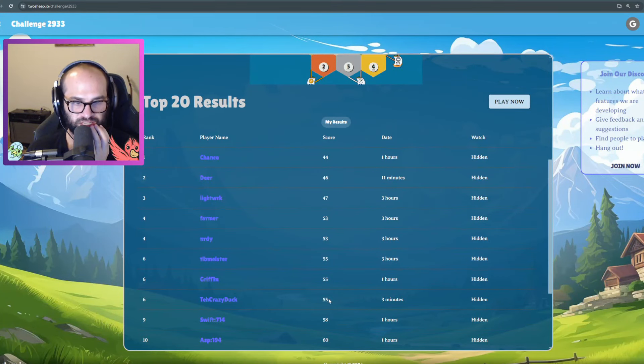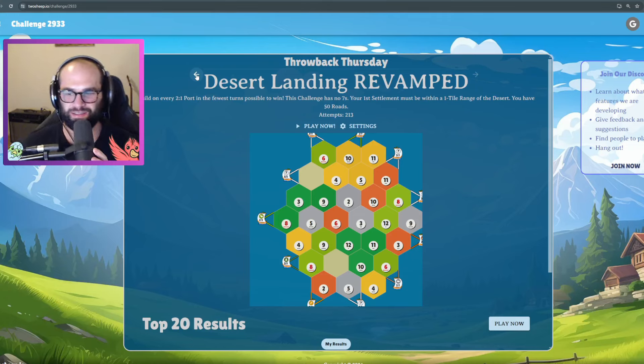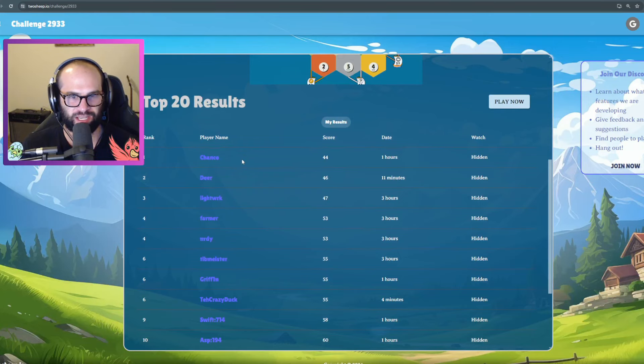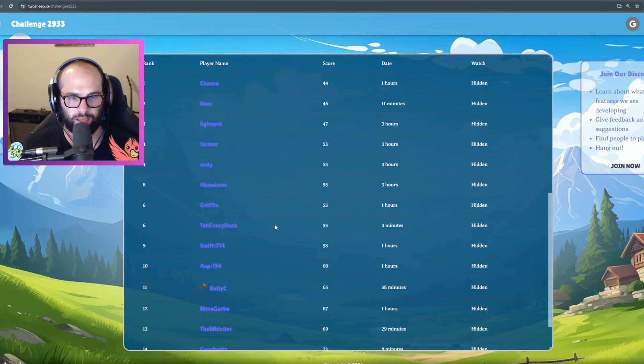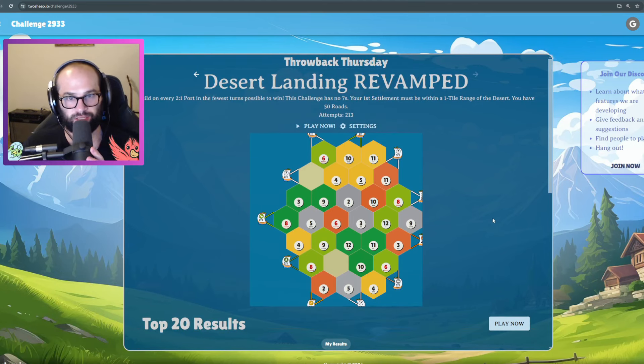Tied for sixth with 55 turns — literally the same way as before, I'm so bad. Did you guys give it a try? Chanko got 44 — how did they do that? Deer up to 46 — my brain doesn't compute. Maybe starting with the 6-4-10 up top to reach the sheep port faster is the key. Head over to twosheep.io — completely free daily challenges. We're doing them every day in May; gotten second place a few times, mostly on the speedrun ones. Thanks for watching — like, comment, subscribe!